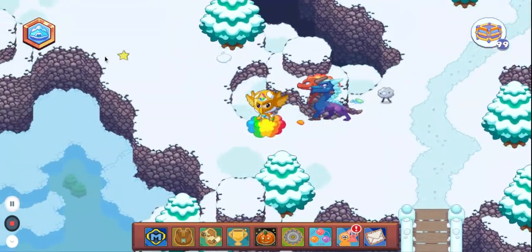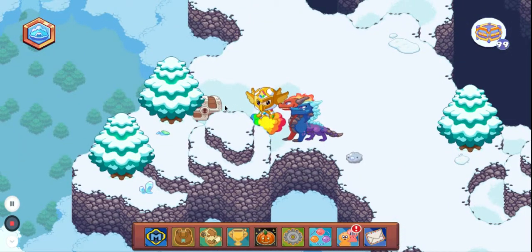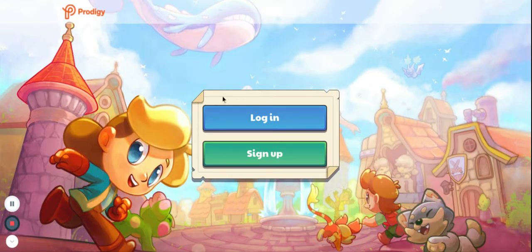For a member versus a non-member like me — what you need to do is go over to this chest right here and open it. We did not get the Sparkle Snip Buddy. So what you want to do is reload the page.